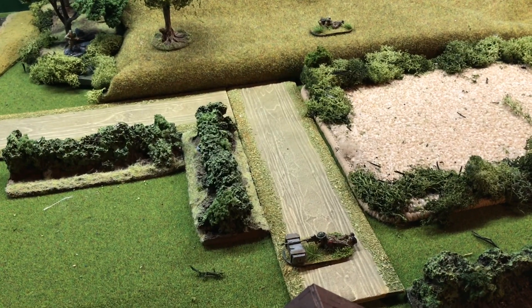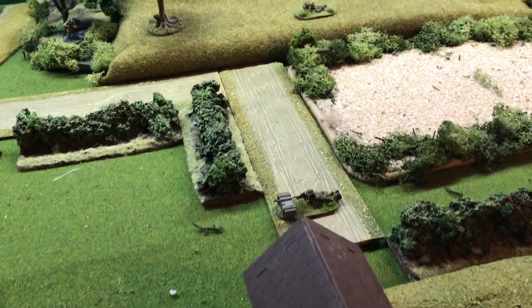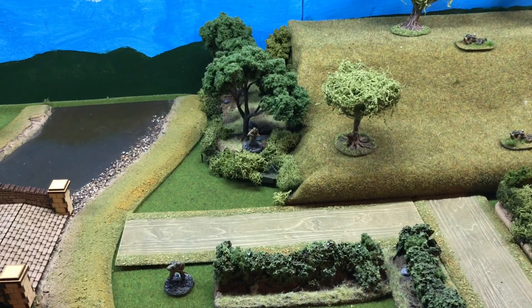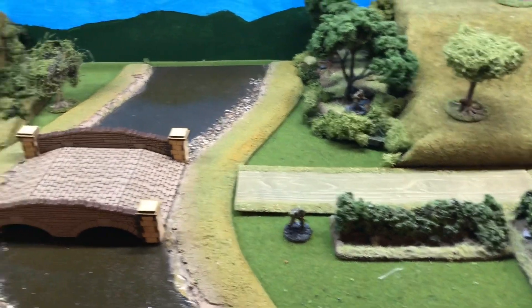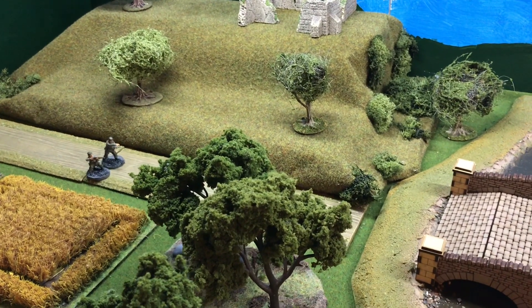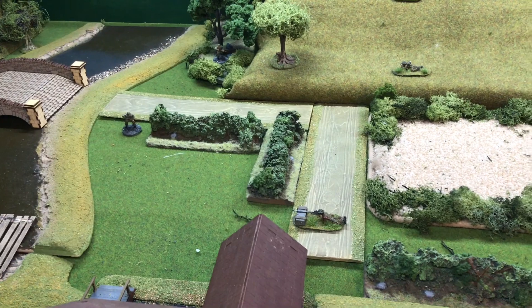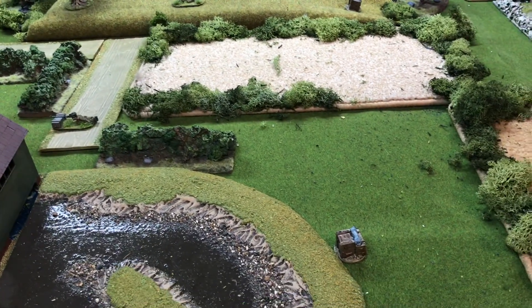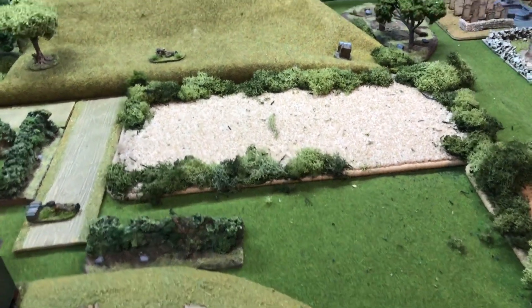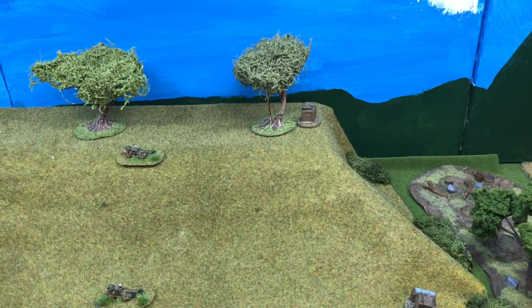The patrol phase is complete. The three British patrol markers are positioned: one just in front of the water mill, and the other two up towards the hill. The Germans have one at the bottom of the hill and one in front of the bridge, with the other two remaining all the way back where they started. So we now need to see what the jump-off points will look like. Following the lines between the two German markers and the patrol marker, we have the first British jump-off point on the banks of the river, the second at the base of the hill, and the third just behind the trees at the back of the hill.